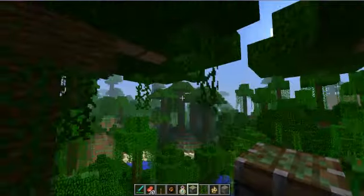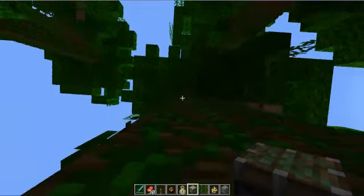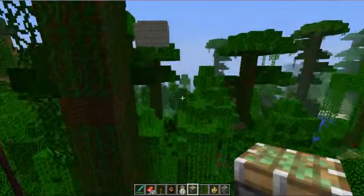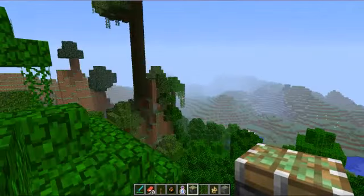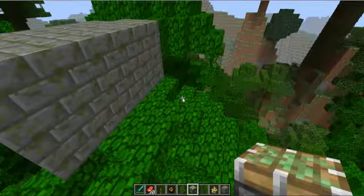Let me just try and find some. We can climb up vines, which is pretty awesome. Oh, this is a little river. And you can get a new sapling.